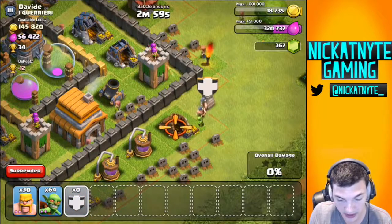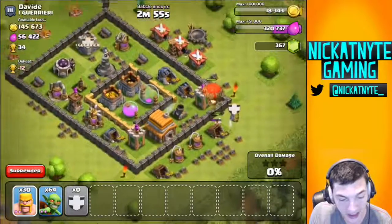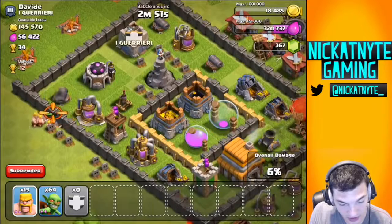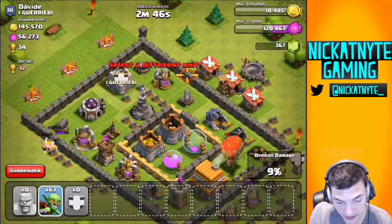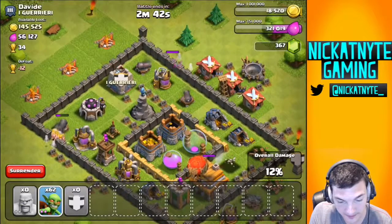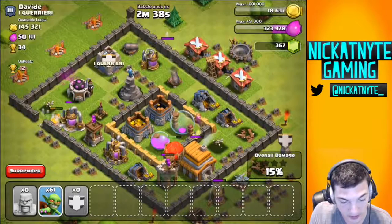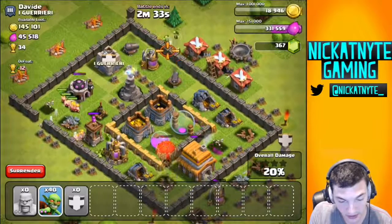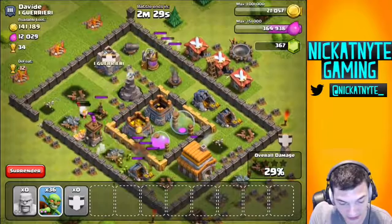I'll distract the mortar and then drop my clan troops. I'm gonna have really good clan troops. He has an air defense over here — if we can take that out, it'll be clutch. I'm gonna keep that wizard distracted over here, hopefully with my level 1 goblins. I just don't want all those barbs to go down really quickly, so we'll send some gobs in here. All my barbs are gonna die at once! Hit the air defense — that's all I wanted from you guys.